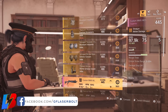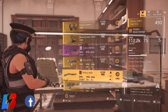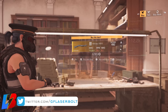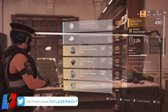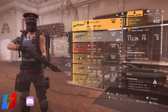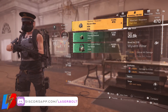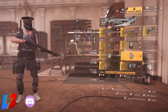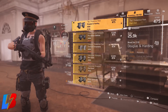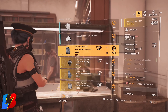First and foremost, you want to visit every single vendor available to you. Two vendors in particular are going to give you really good loot. The first is the clan vendor, located in the White House. Your clan vendor's gear score is dependent on the gear score of your clan members — the higher their gear score, the higher the loot you'll be able to get. Fortunately, my clan has a good rank and we're able to get some pretty high-end loot.